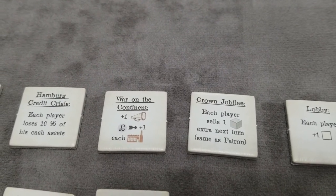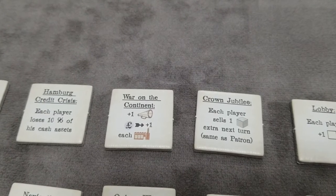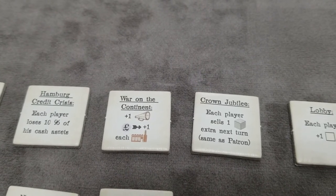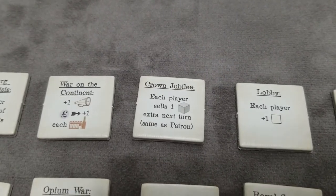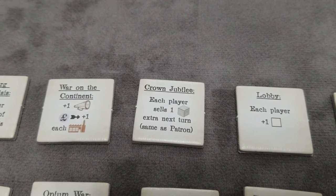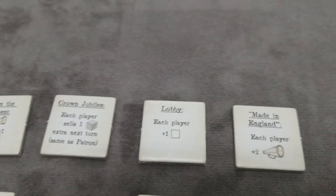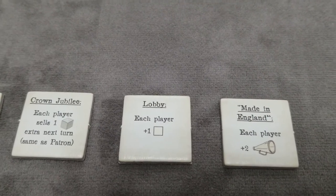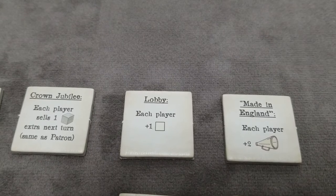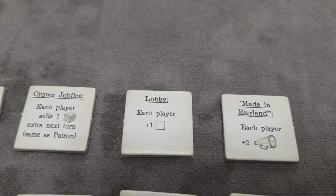The Crown Jubilee: players may sell one additional cube — this works just like an extra patron, and you have to mark it when it's used. The Lobby: each player in turn order gets to select a special action marker clockwise from the start player, still limited by the current level. Made in England: each player gets to set or raise their distribution by plus one, twice, and then recalculate appeal. Luddism: each player has to remove one machine in each factory and replace those machines with fired workers — if there are no fired workers, take from the job market.